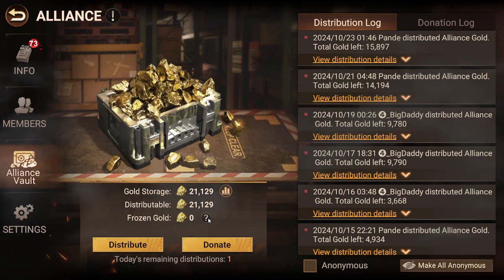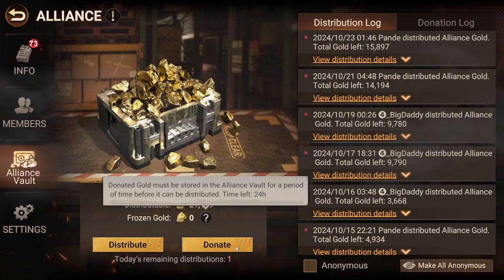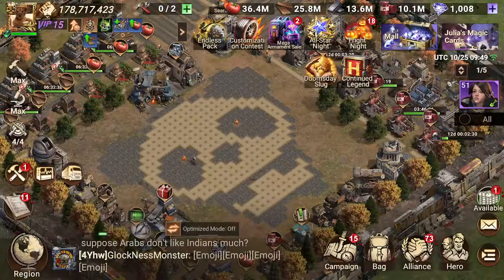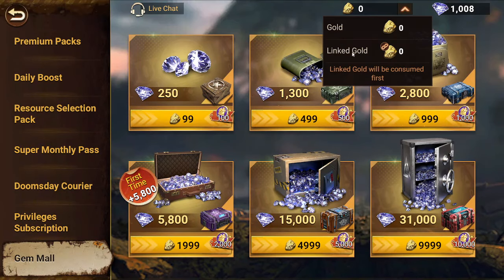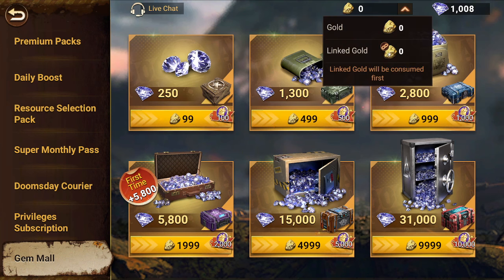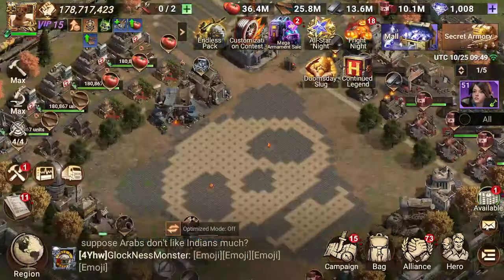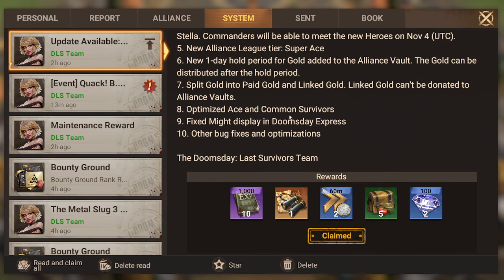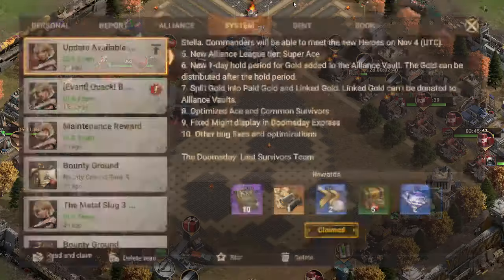There's a new one-day hold period for gold added to the alliance vault — basically it's frozen gold. When you donate to the alliance vault, the gold is stored there for 24 hours before it becomes distributable. They also split gold into paid gold and linked gold — linked gold can't be donated to the alliance vault. I'm assuming linked gold is gold that the game gives you, but I'm not entirely sure — somebody correct me if I'm wrong.